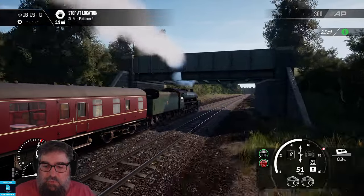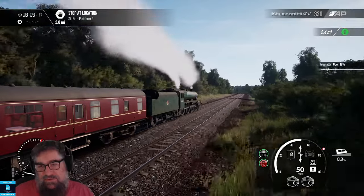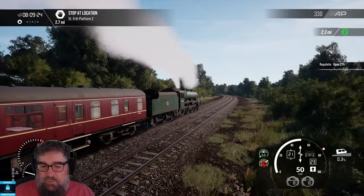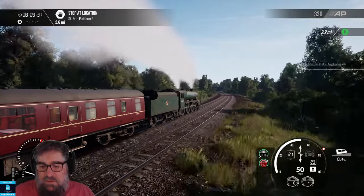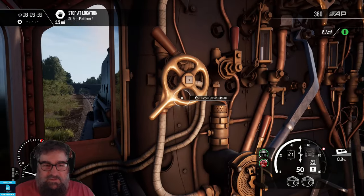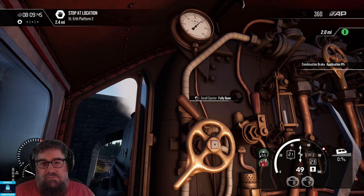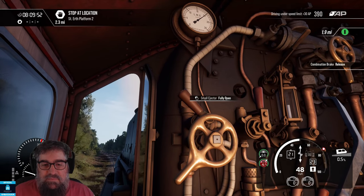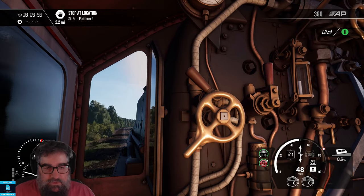I always try and keep the regulator open a little bit, even if I don't really need any more speed, because it helps try and avoid the safety valve blowing off and making all that noise. Let's just open her up a bit more. There are times when I might even resort to putting the brakes on just a little bit - just knock the ejector back to make it work a bit harder. Those will slowly creep back up now because we're heading up the hill. Two miles odd to St Erth.